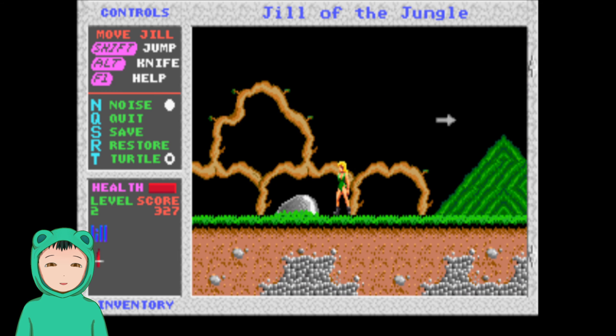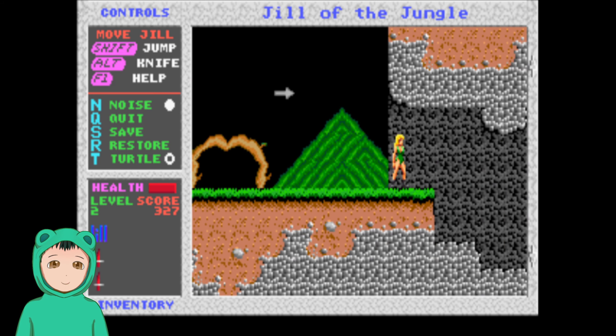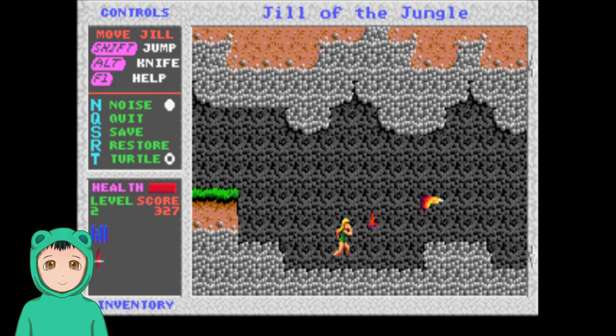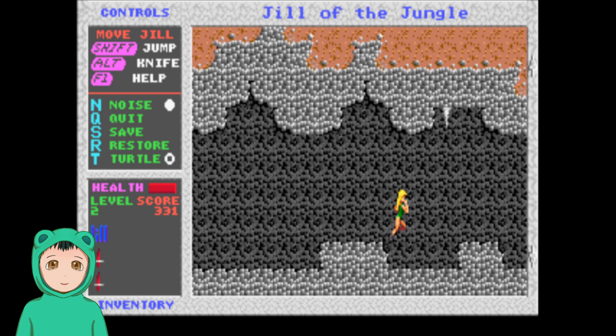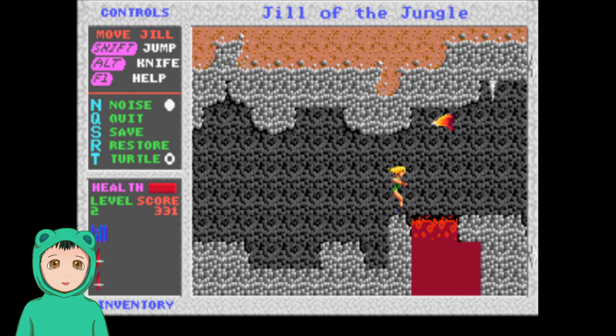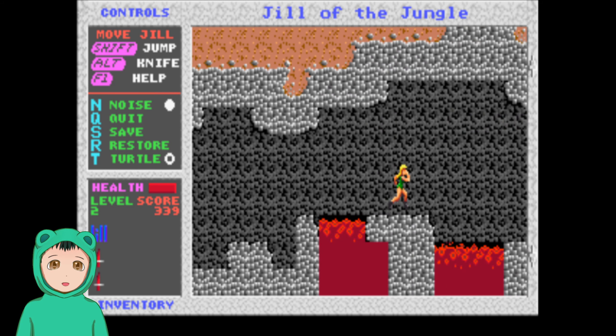I can't seem to crouch and shoot, so I have to dodge that. I do like that it tries to bring back the dagger — the dagger tries to bring itself back any way possible. Don't fall into the lava. The lava's bad.